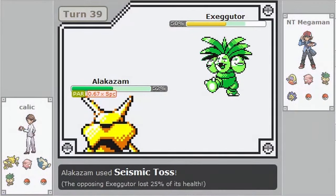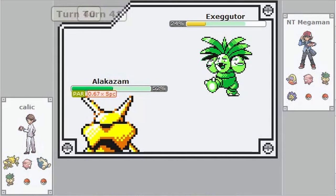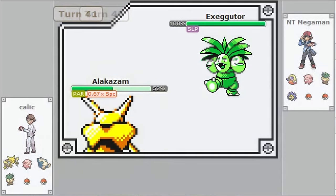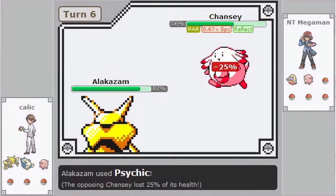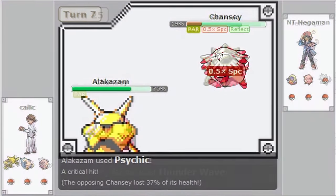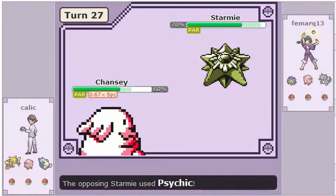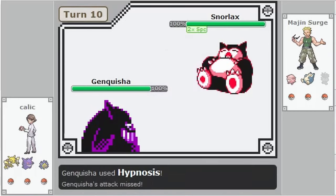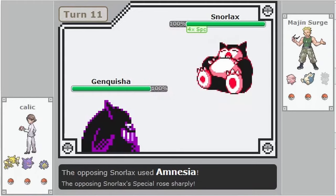Gen 1 battles are usually quite lengthy, getting up to over 100 turns regularly, and being patient is key to victory. Scouting and keeping track of what moves your opponent's Pokémon know is very important and allows you to exploit what they're missing. For example, if you know Chansey doesn't have Thunder Wave it has no chance against Alakazam; if it doesn't have Thunderbolt, Starmie can come in on it; if Snorlax doesn't have Earthquake it can't hurt Gengar.